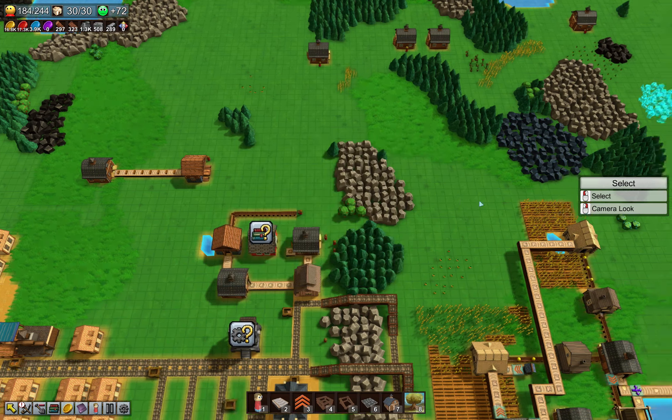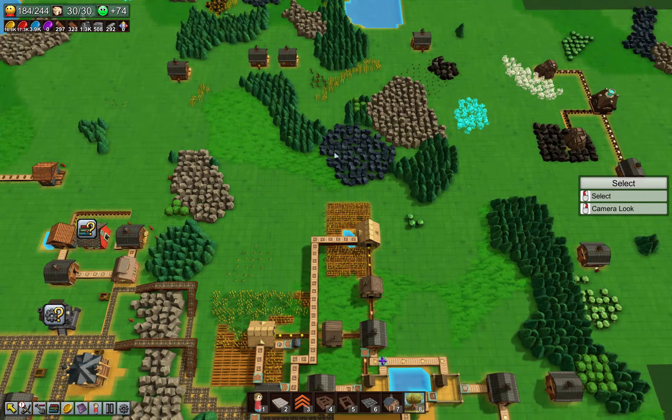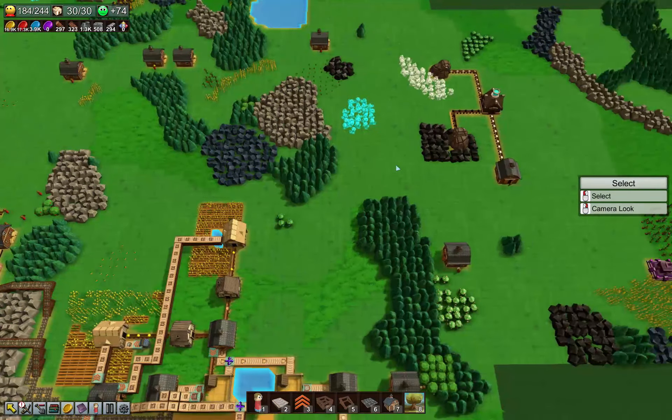We have mana crystals way over here. So either I have to move mana crystals all the way over here and deal with the mess that is leftovers on the conveyor belt, or move the school over here and micromanage it that way.